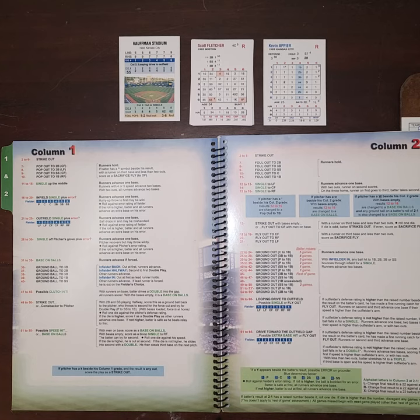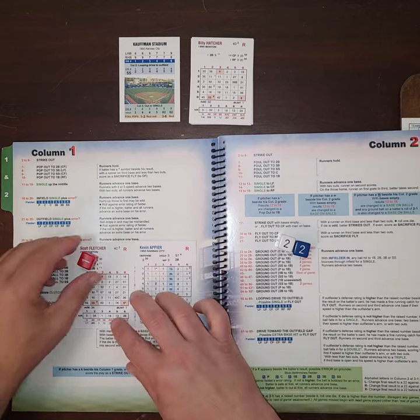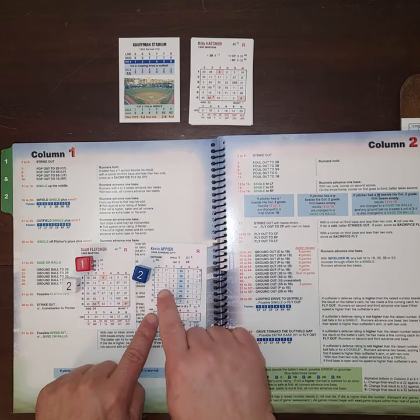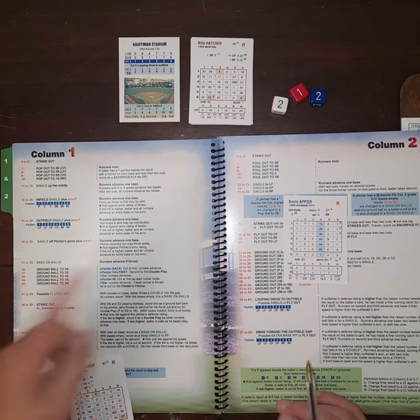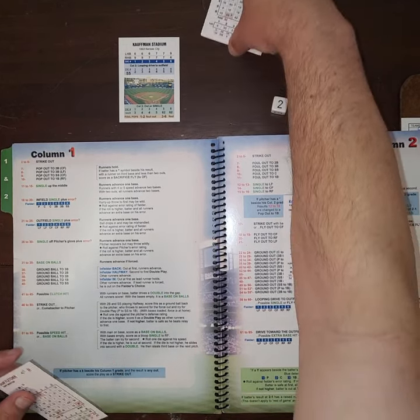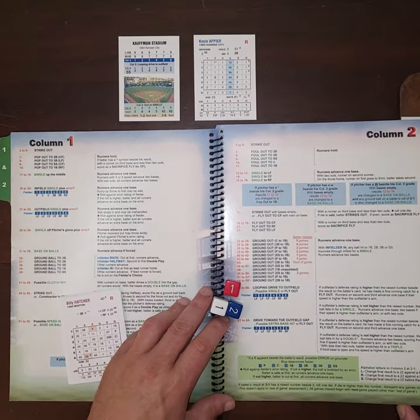First at-bat: Kevin Apier versus Scott Fletcher. We roll 1-2-2 — we're in column 1. Column 1, row 2 on Fletcher is a 35; column 1, row 2 on Apier is a 1. Total of 36 — that's a ground ball to third base. The infield is back because there are no runners, so it's a routine 5-3 ground out. Scott Fletcher grounds to Keith Miller at third base for out number 1.